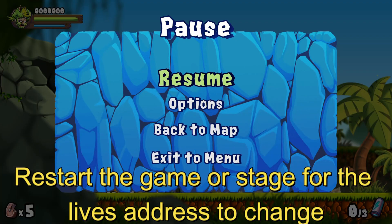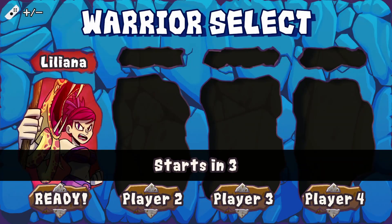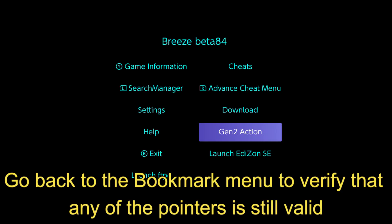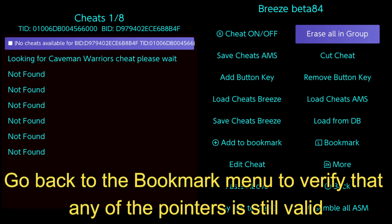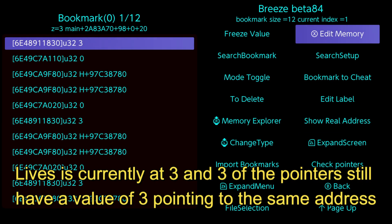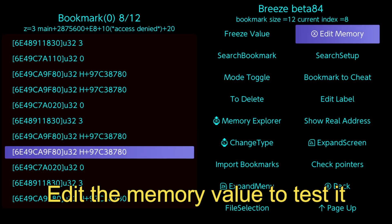Restart the game or stage for the lives address to change. Go back to the bookmark menu to verify that any of the pointers is still valid. Lives is currently at 3, and 3 of the pointers still have a value of 3 pointing to the same address. Edit the memory value to test it.